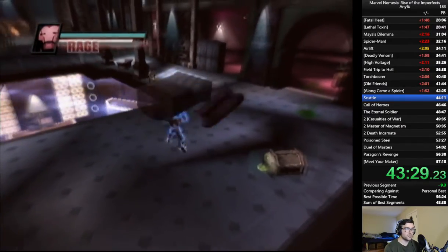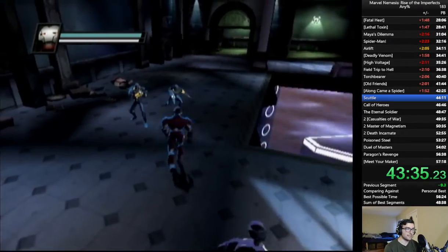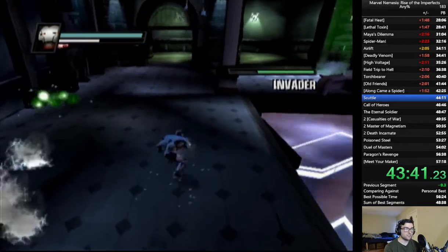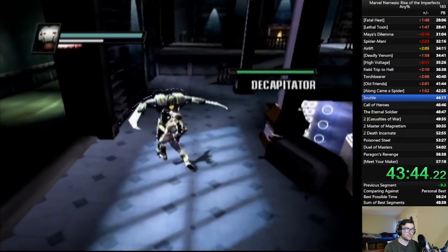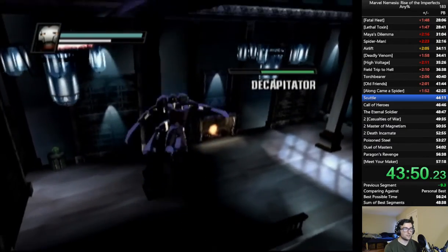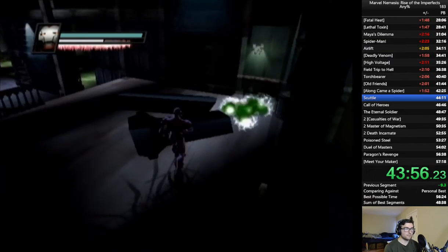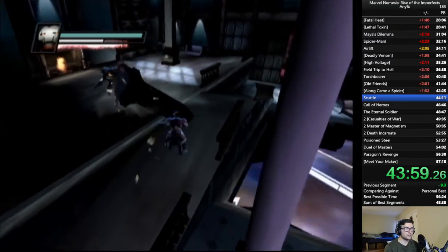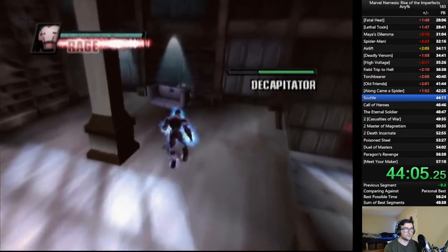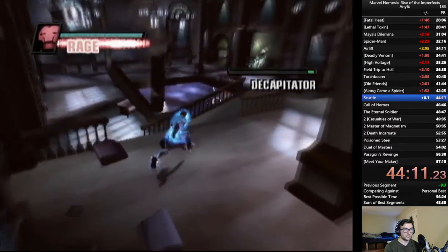Now that we're in Rage, we do have the shortest Rage window of all the characters, but we can still really take advantage of it. Iron Man can infinitely shoot airborne energy blasts when he's in Rage, which is very strong as you might imagine. Give this guy a whole world tour of the mansion. We want to watch our energy as we finish up these last couple of waves, because we want at least enough energy to do a super grab in the next section.